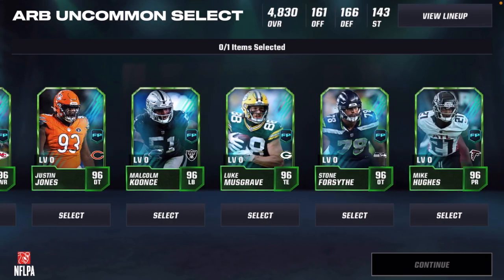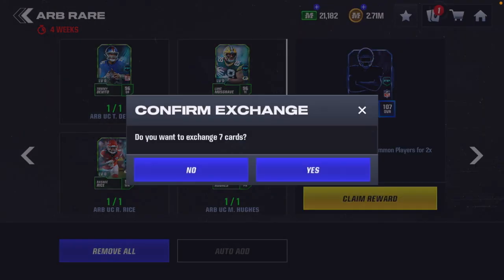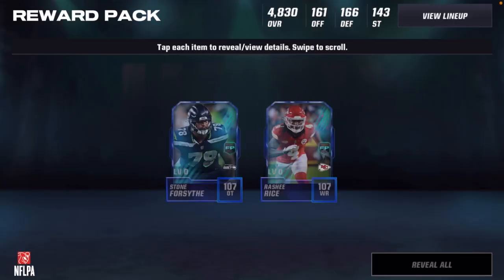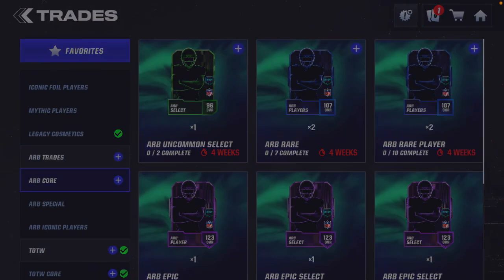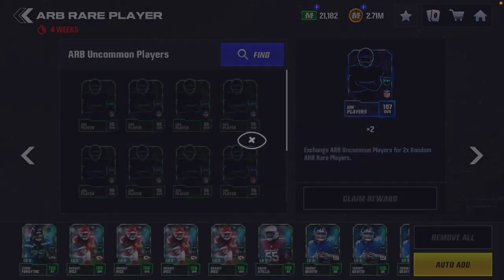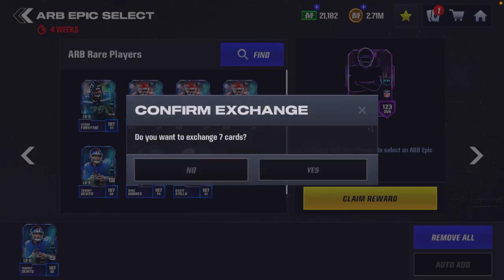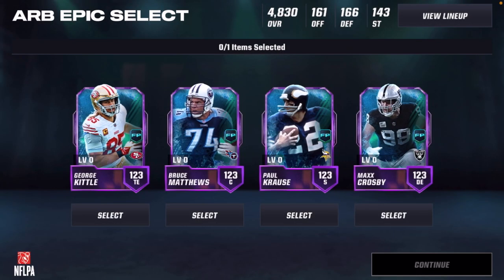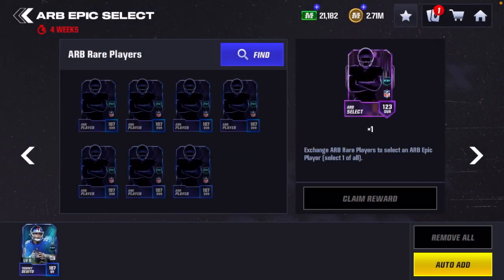I do have to go through and grab a couple more rare players to complete Bruce Matthews and add him to the trade for Sauce Gardner. After doing a bit of claiming, we now have enough to build one more epic select to get that Bruce Matthews card, so we're going to go Bruce Matthews in this epic select right here.